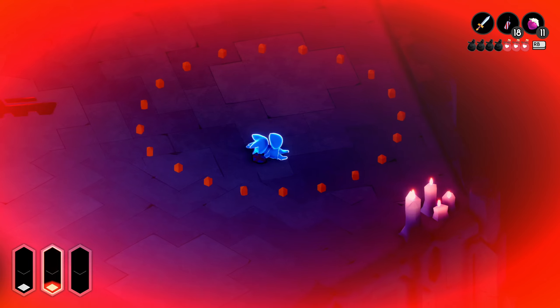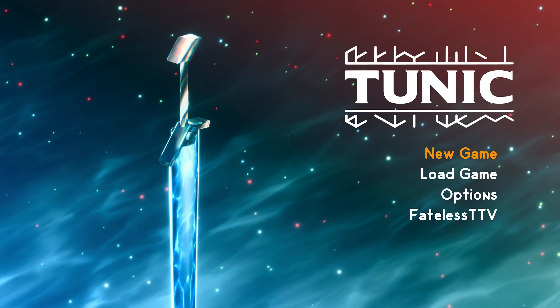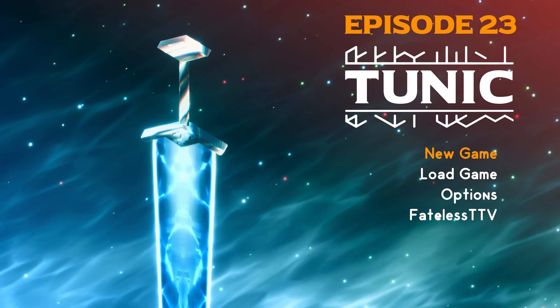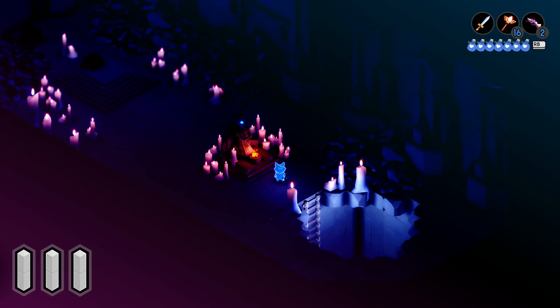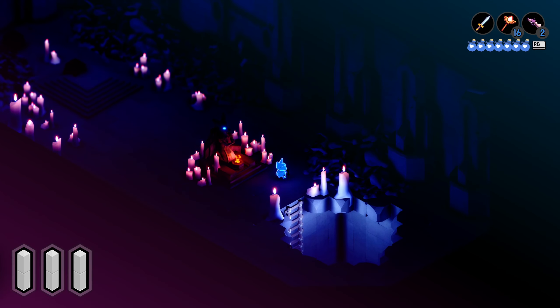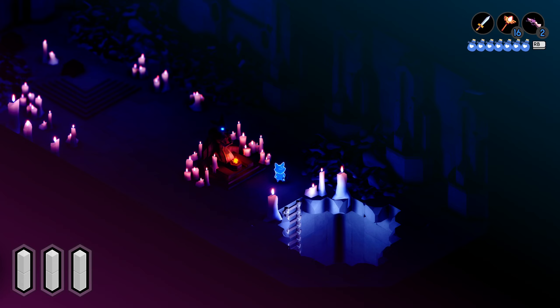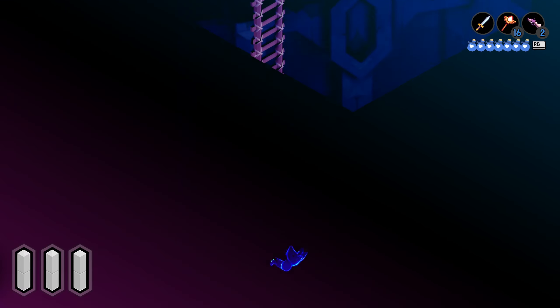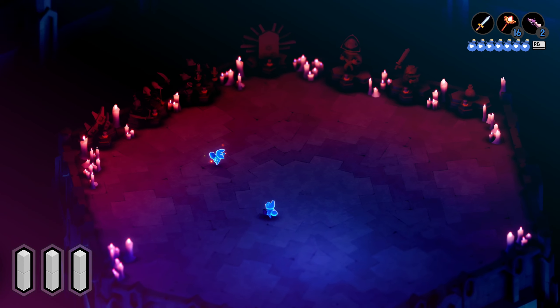Oh dude, we got so trolled. Hello ladies and gentlemen, welcome back to our Tunic let's play series. We are back here again in this episode and we are ready to take down this gauntlet. We are deep underneath the cathedral right now and we're kind of in a battle of attrition. When we go downstairs we've got an interesting set of groups of enemies that we need to fight and figure out the most effective tactics to do so.